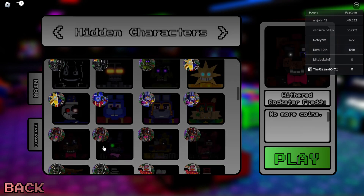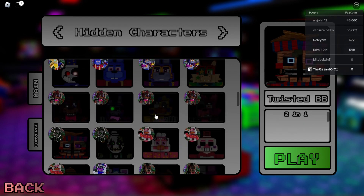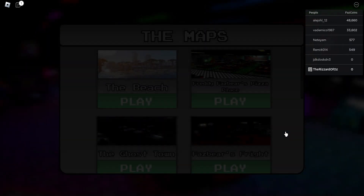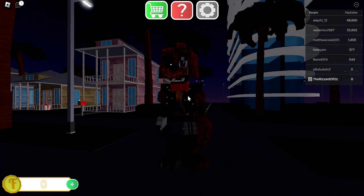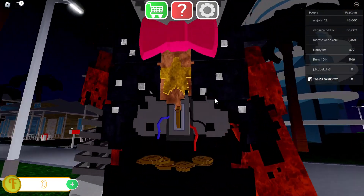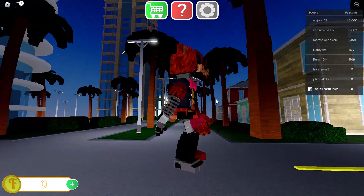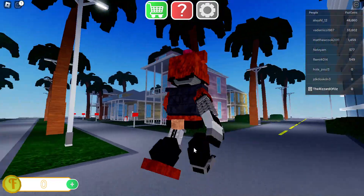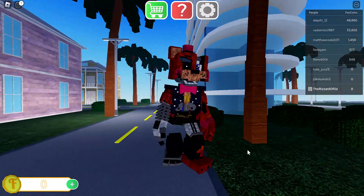So here are the guys. I saw it — Withered Rockstar Freddy. So let's go take a look. That's pretty cool — he has like coins inside and he's missing an entire leg, which I guess makes sense. So that's Rockstar Freddy.